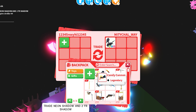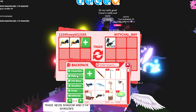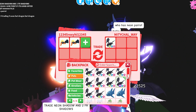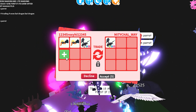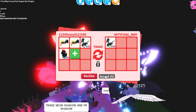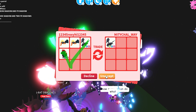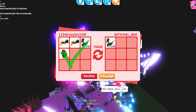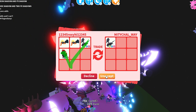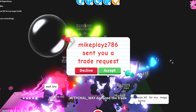In today's video I'll be trying to find some trades and see what we'll be getting. We're starting off with mythical_way — they added a neon fly ride Shadow Dragon, and I added my two Candy Cannons from the 2018 Halloween event and my neon Shadow Dragon. I also added my fly ride Shadow Dragon, my fly ride Evil Unicorn — going for some Halloween vibes here!